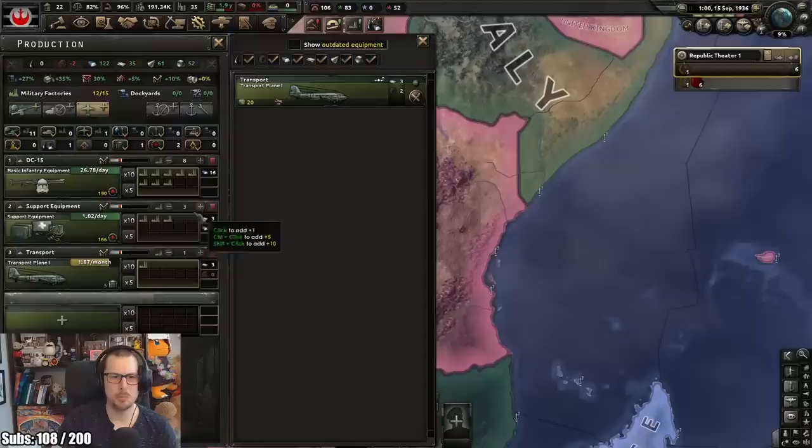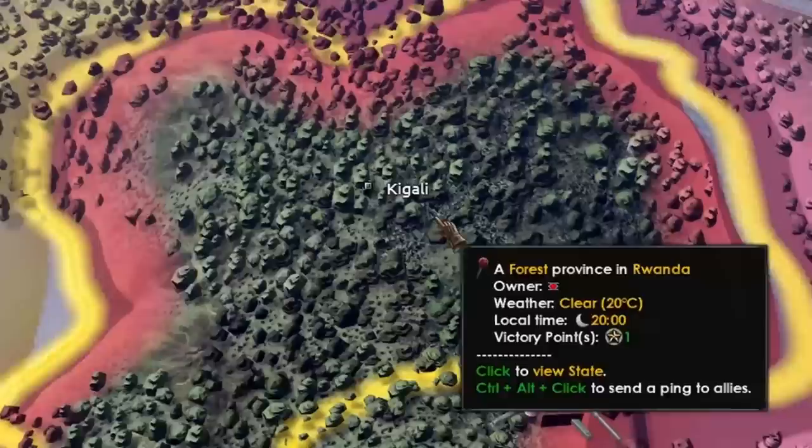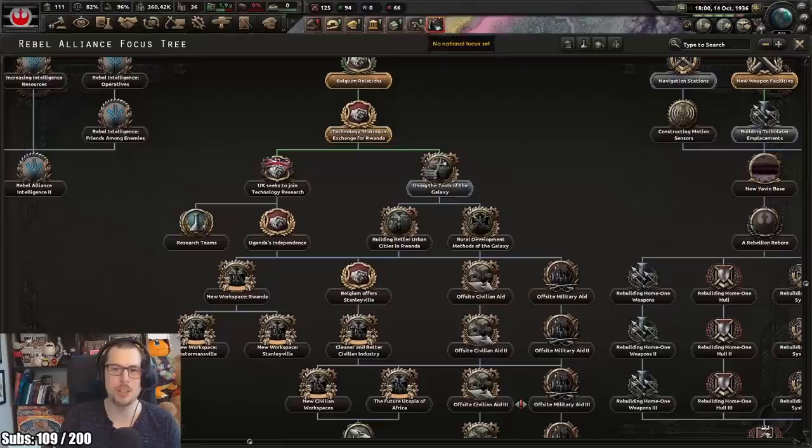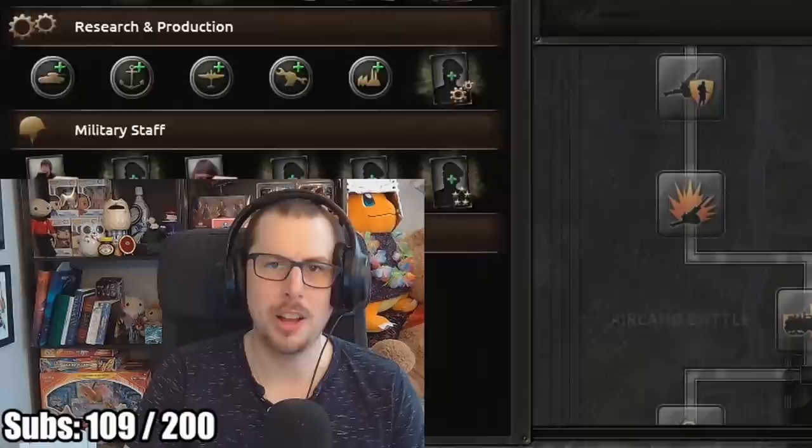Fine. There's a democratic colony run by the government of Belgium. Are they actually going to give me the Congo? I'd be surprised, but I'll certainly take it. Oh, did I get Rwanda? That's what we got - Kigali. I mean, that's another million people, I guess. We've got a new state. We have doubled our territory.